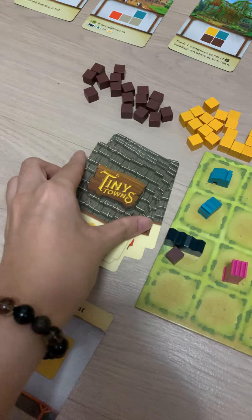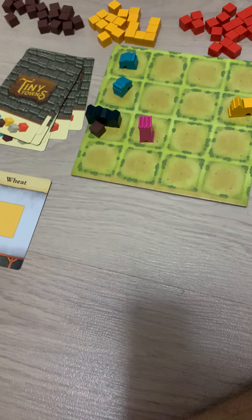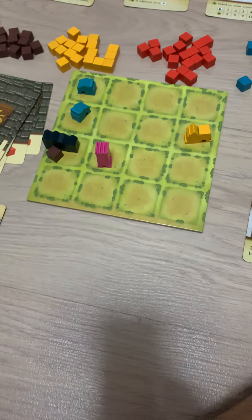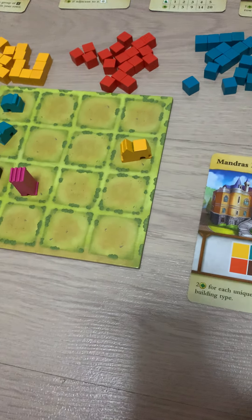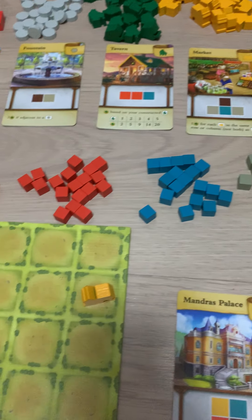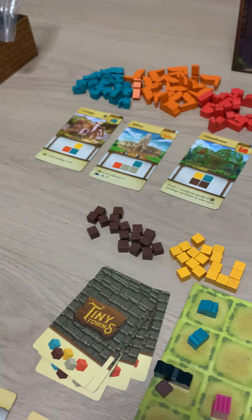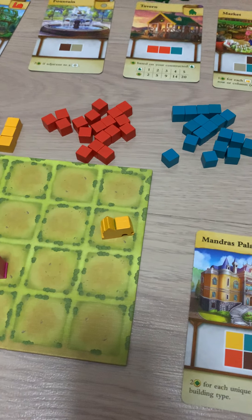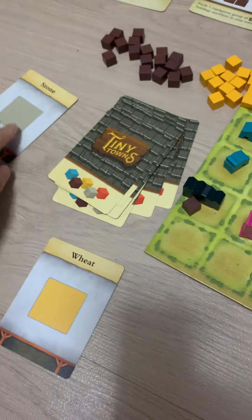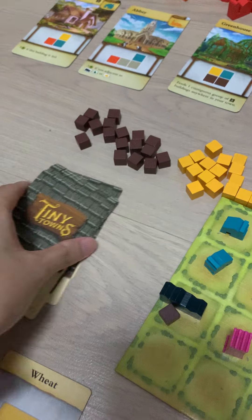We have quite a full board now. Like a stone — you need to be mindful where to put the stone. Or we can build a factory — it's quite difficult to build a factory now, unless I put it from here or here. Stone is really bad for me if I don't build the market. Okay, put the stone here.